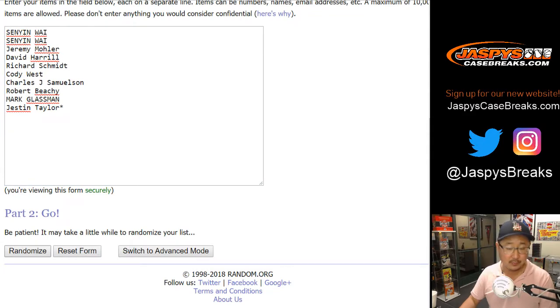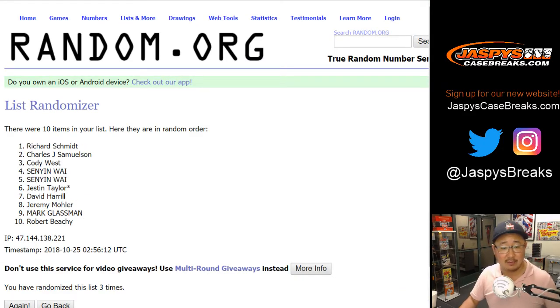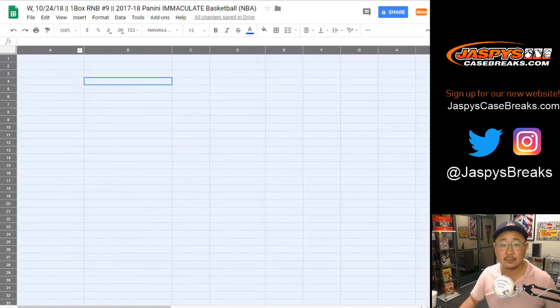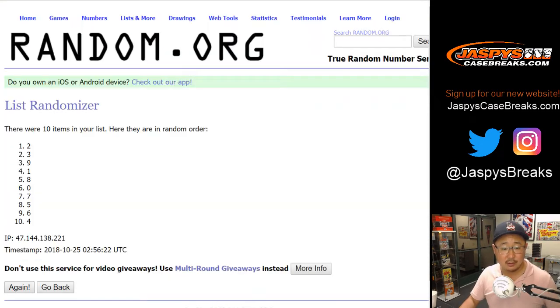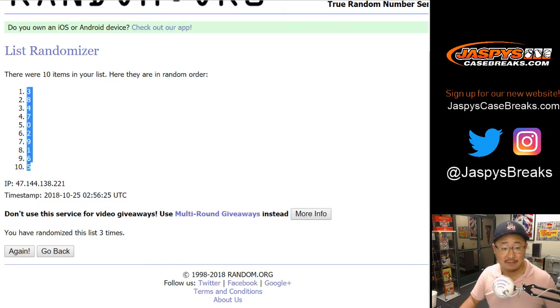Two and a one, three times with the numbers. One, two, and third and final time. After three times, we've got three on top and five on the bottom.